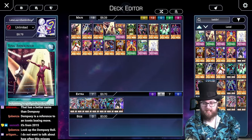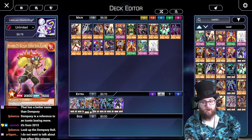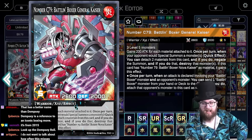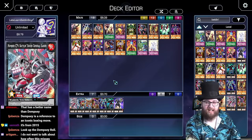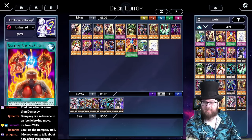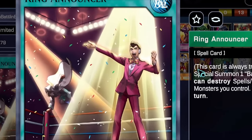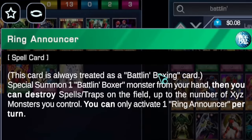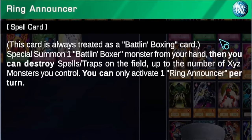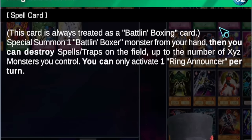There's no summoning effect on General Kaiser, so I'm betting the rank-up method is on one of the spell/traps. Let's start with Ring Announcer - it's parenthetically always treated as a Battling Boxer card, so you can search it with Dempsey even in the deck. It says: special summon one Battling Boxer from your hand, then you can destroy spell/traps on the field up to the number of XYZ monsters you control. You can only activate one Ring Announcer per turn.